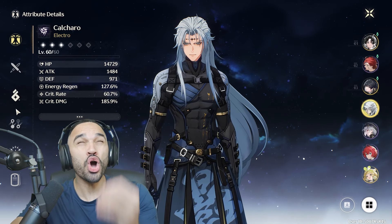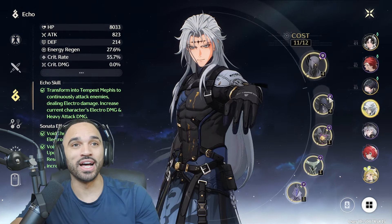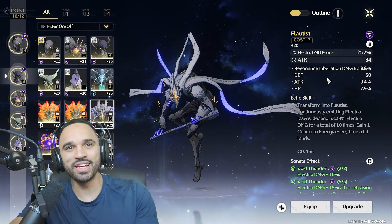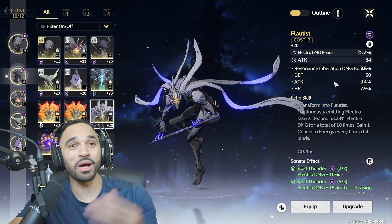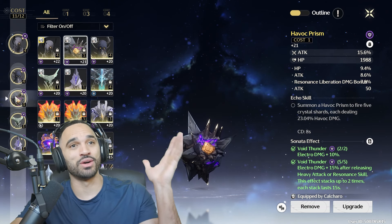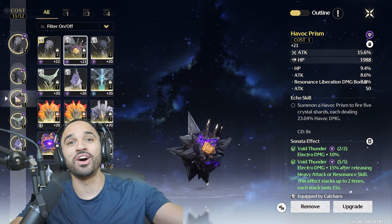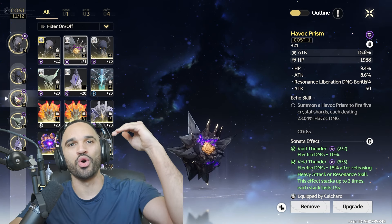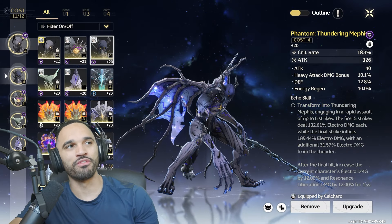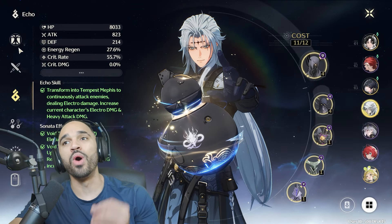I had a dog-water Calcharo build when I was running the 3-3-1-1. Look at this piece — that's what I was rocking. I already dumped the other one because it was so garbage — it was a 3-cost attack percent bird that just rolled defense, HP, HP, defense. So I said screw it, I'm getting two crit rate 4-4s and calling it a day. And it's been doing me wonders.